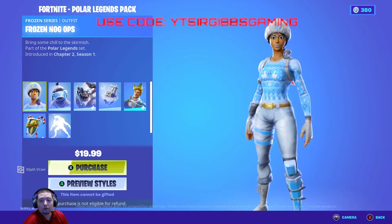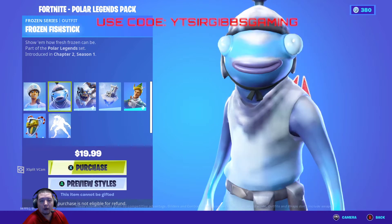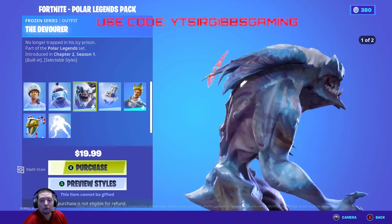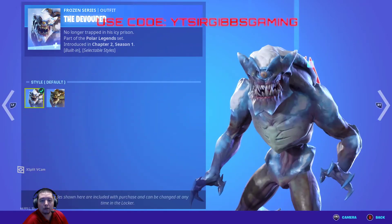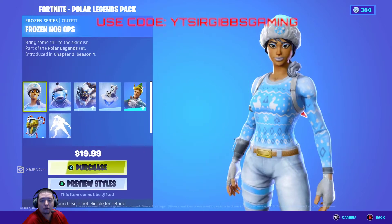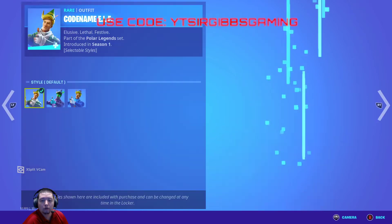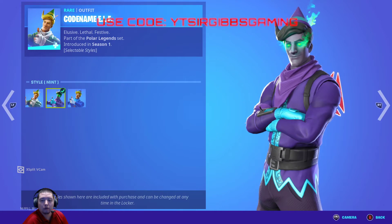They're coming with Frozen Magops. You got Frozen Fish Sticks, then you got the Phasing Devourer - that's every second style option. Then you got the back bling it comes with, and then you get Codename Elf.